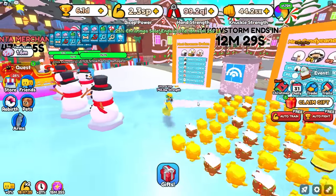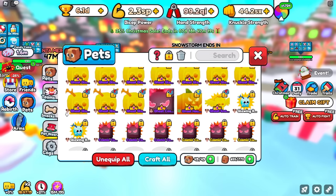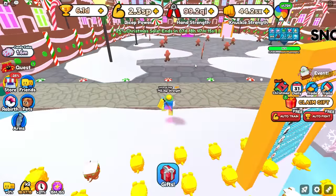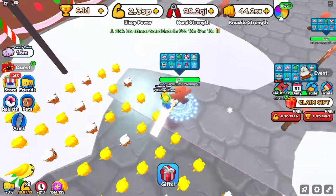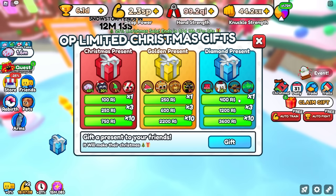So in the brand new update that they just released, you now get these brand new gifts right here, which actually have the option for hats. These hats are actually very rare to get from things such as snowmen and gingerbread over here. Very rare. You can actually get them by buying these, which cost Robux, but you are able to get them for free by spending tokens.